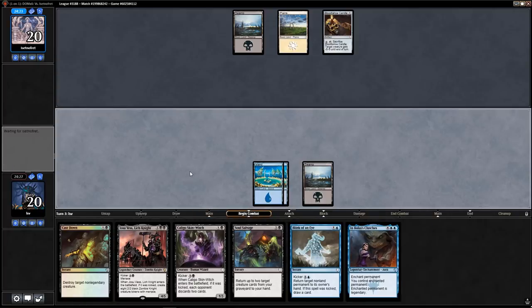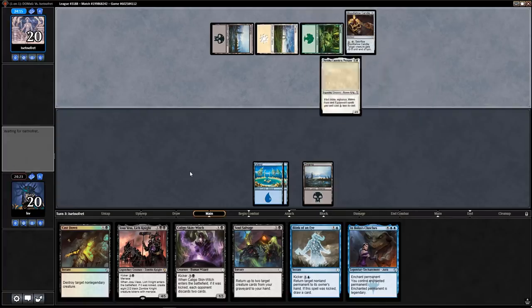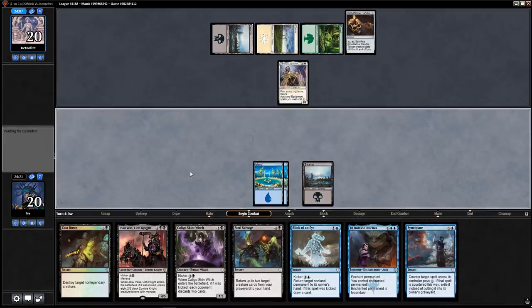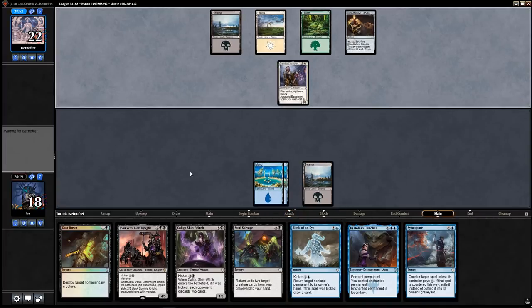I will play Josu Vess though. Bolas's Clutches — yeah, my deck's power level is through the roof; it even takes permanents. Two-two first strike, vigilance, lifelink — or an equipment that costs two less to cast. Let's just draw because if we draw a Swamp I'll just play Josu Vess. I drew Syncopate — the one card that makes me not want to cast. I can block with Caligo Skin-Witch, leaving up Syncopate for whatever my opponent plays this turn.